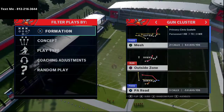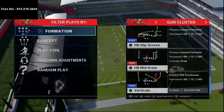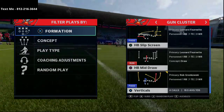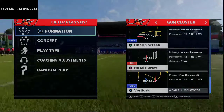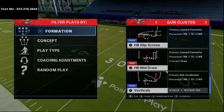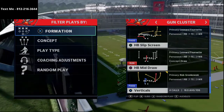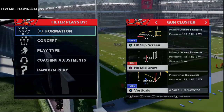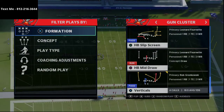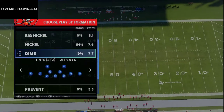Right now I want to show you a couple of things you can do with this verticals play from the Gun Cluster. Primarily we're going to focus on the left side on that wiggly fade route, which is probably one of the most important routes to have in your arsenal in Madden NFL 21. The Cardinals playbook has a ton of these routes, which is part of what makes it so good.